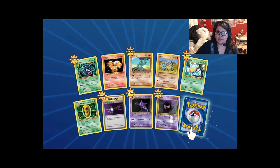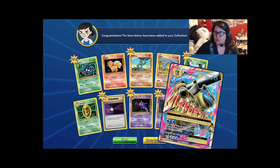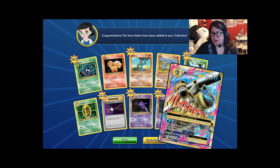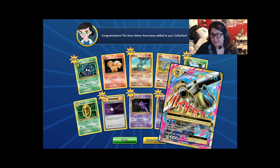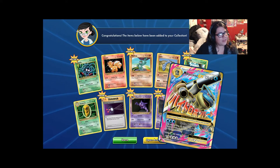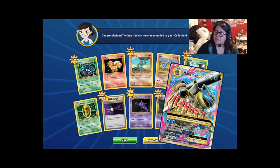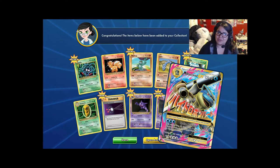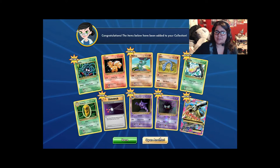More Haunter, more ghost types. And Mega Blastoise — it's the secret rare, the full art! Oh, that's sick — beautiful card. I think my buddy Eric drew that full art. Either way, god, beautiful card. I wish I had that in real life. Let's keep going.